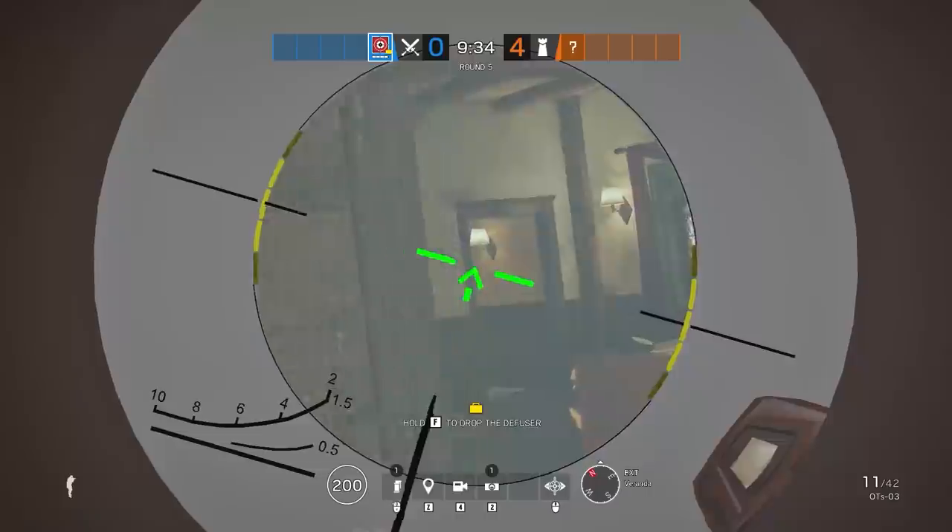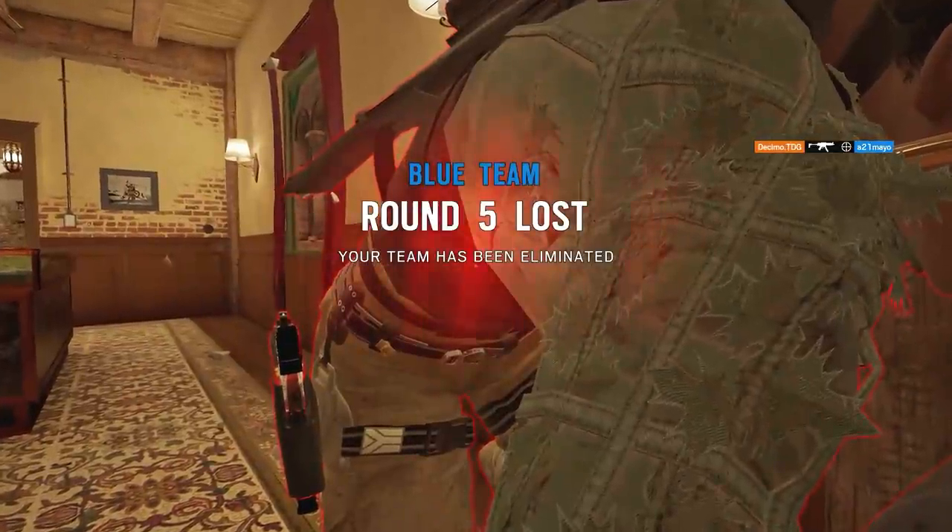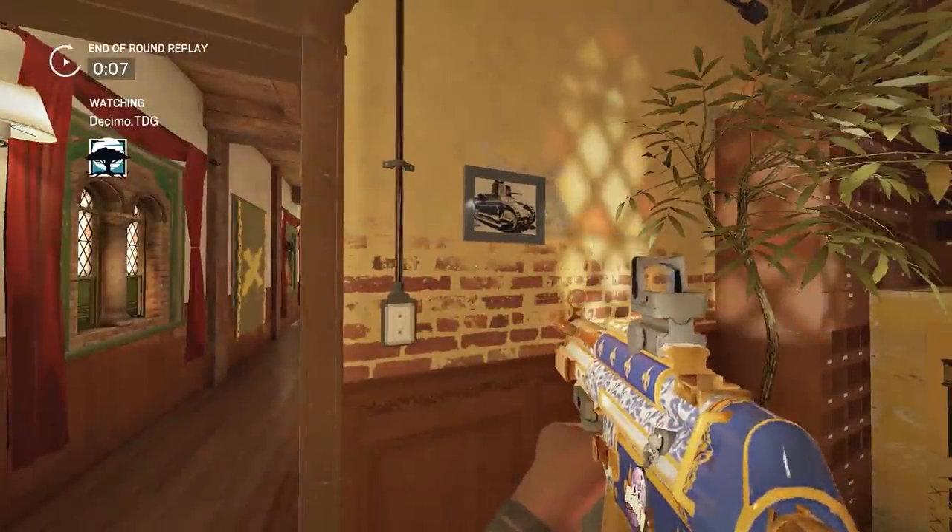Consider running Suppressor on Glaz. The reason for this is because without a suppressor, your bullet tracers might reveal your position. By attaching a suppressor, it takes away the bullet tracers.